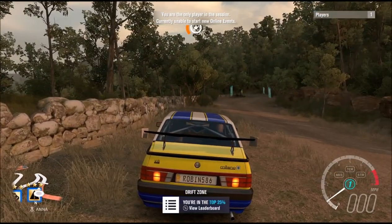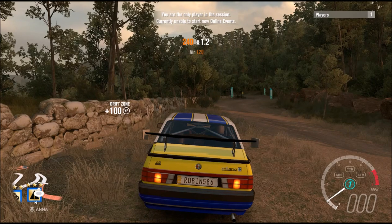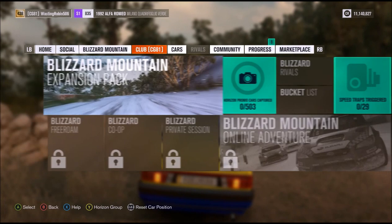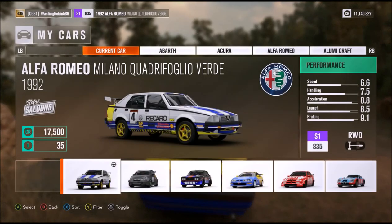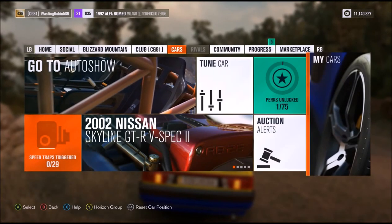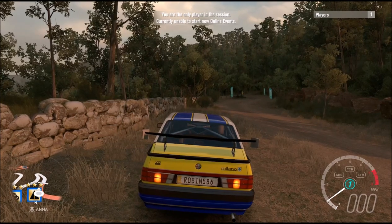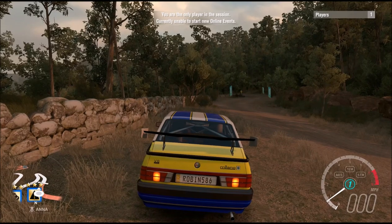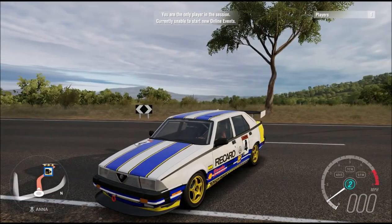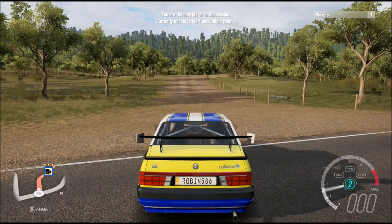I don't quite remember what the time for the other car was. What car was it? Let me check — it was the Fiat Abarth 131. I'm not sure what time it did exactly, but I think that was quick — around a 150. We'll see. Well, we're almost ready for the second run. I'm ready to try and beat this time, try and get a 140 in the rally class. Let's see if it'll work.